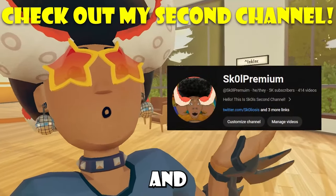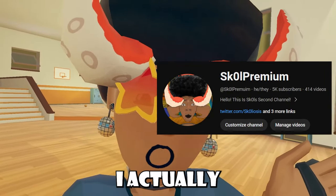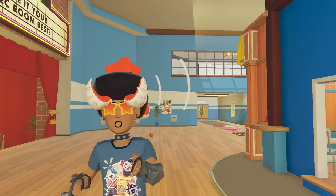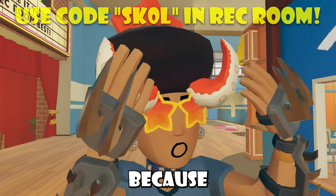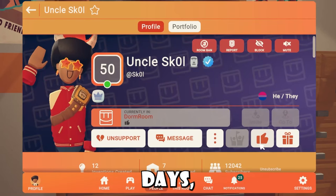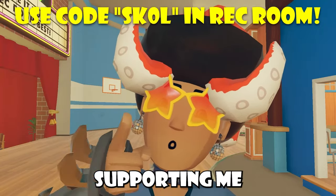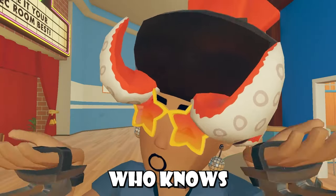If you liked this video, feel free to like it, and check out my second channel. Did you know I have my own code inside of Rec Room? It's as simple as my name — it's SK0L — or you can go to my profile and click the support button, which is arguably easier. This code goes away every 45 days, so once it's been 45 days you might want to check your code, as you may not be supporting me anymore if you currently are. Please check in the game and maybe re-support me.